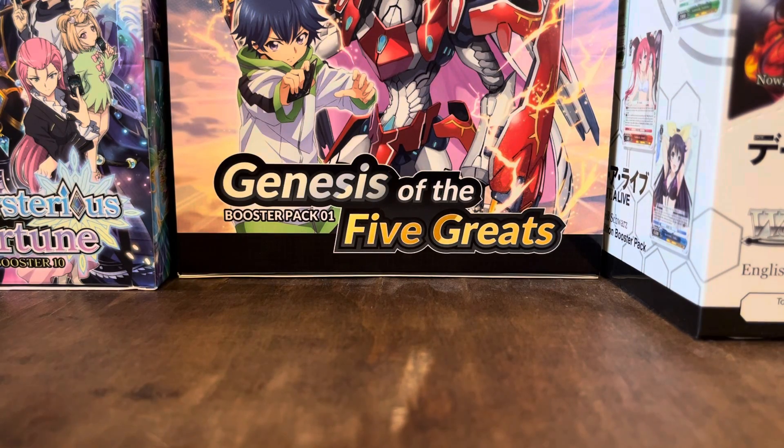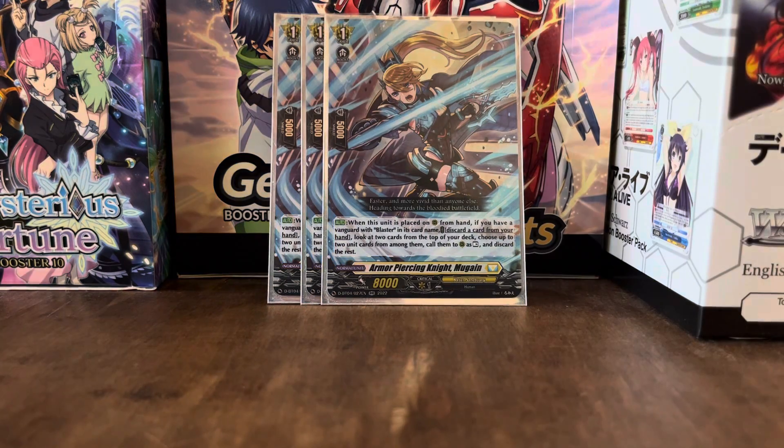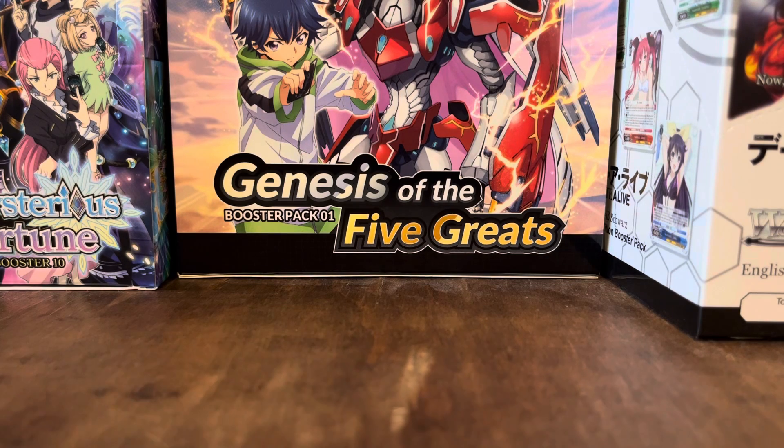We've got Armor Piercing Knight Mugain. When this card is placed from hand, if you have a Vanguard with Blaster in its card name, you can discard a card from your hand, look at two cards from the top of your deck, choose up to two unit cards from among them, call them to rear guard as rest, and discard the rest. You'll always be calling the two since they're always unit cards. This is actually another way to get to your Skull Witch, so even if your opening draw and redraw don't get you Skull Witch, Mugain gives you a second or third chance.